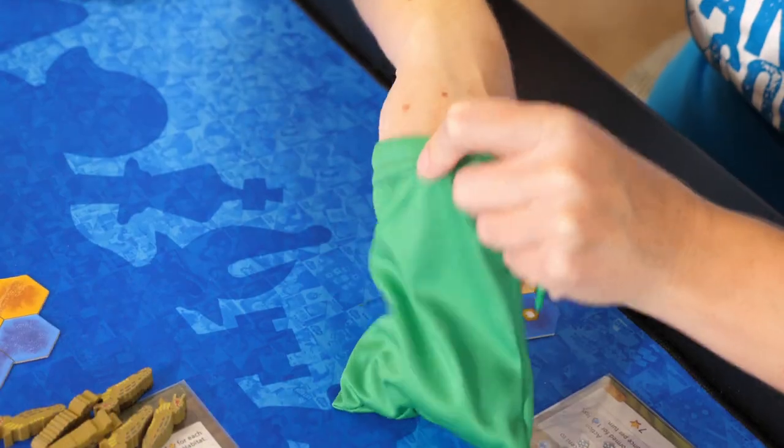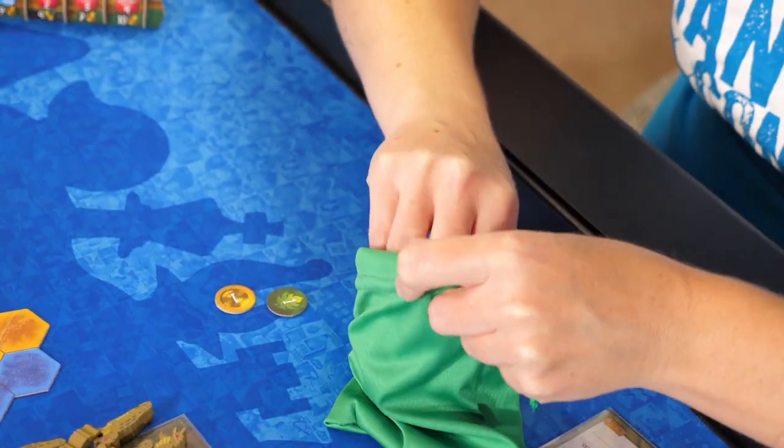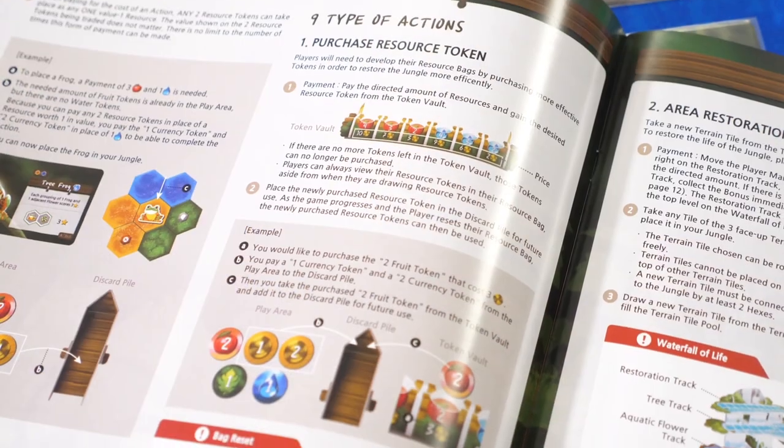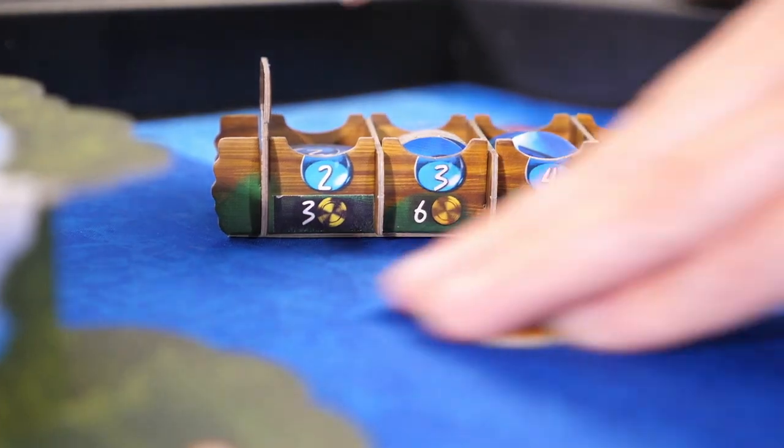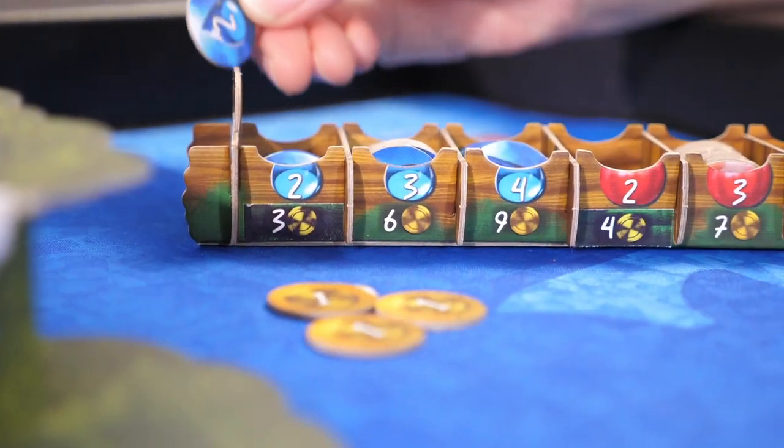Once everything is set up, play will begin with players drawing five tokens from their bag. Players are allowed to take as many actions on their turn as they can afford, and they'll be doing things like buying better currency and better water, leaf, and fruit tokens.